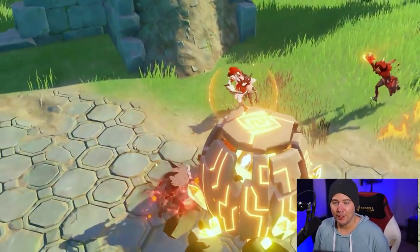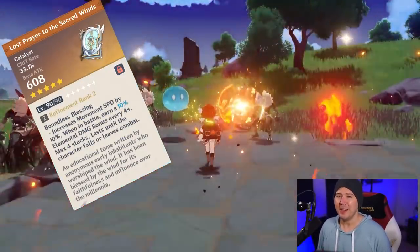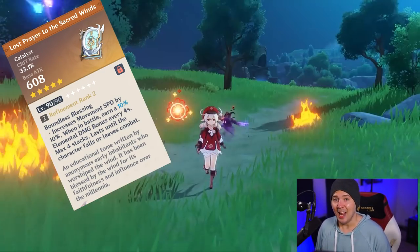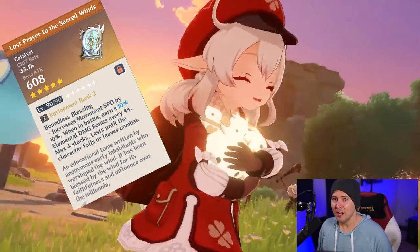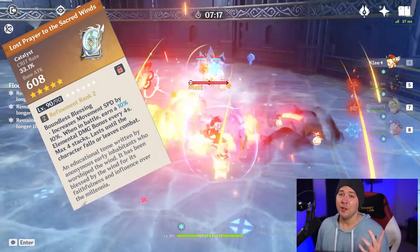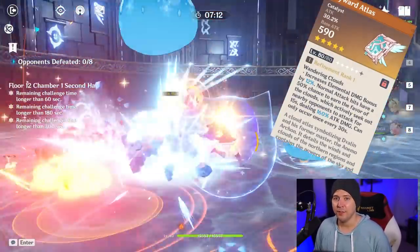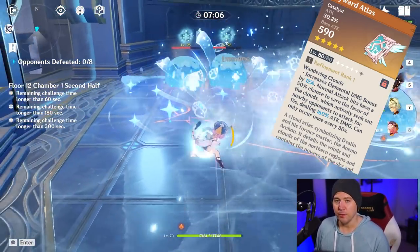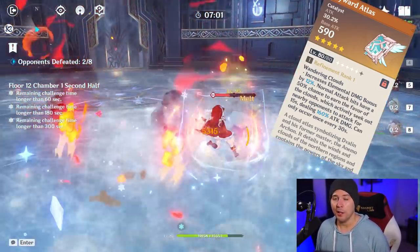Five-star weapons are fantastic for a character in Genshin Impact, and Klee is no exception. Lost Prayer to the Sacred Winds really double-dips on her — it gives you that crit rate you so desperately need, a stacking damage bonus, and a movement speed buff while in combat, which plays very nicely with Klee's elemental burst, as leaving the battlefield will cancel said burst. Skyward Atlas and Memory of Dust are both fantastic alternatives, giving large amounts of attack and attack percent, but remember that Memory of Dust is best used with a shielding character like Zhongli or Diona.